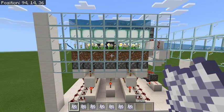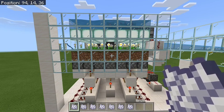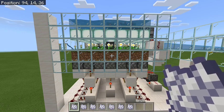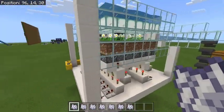I would suggest building it somewhere at least 16 blocks under your base so that it's quiet. But once it's there, whenever you're at your base - even if you're not at your keyboard - it will just be producing bone meal for you. With that bone meal you could feed it into your other farms and be producing whatever you wanted.